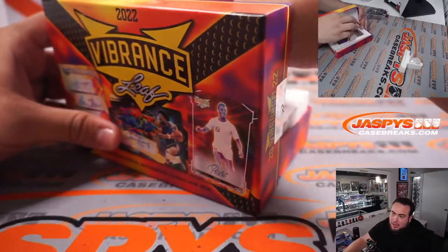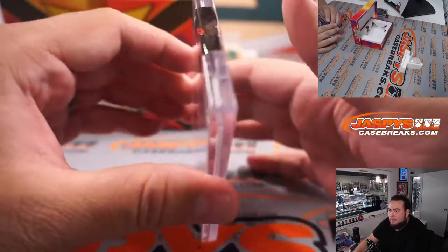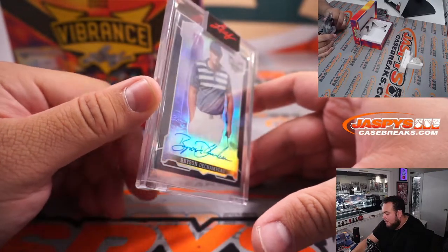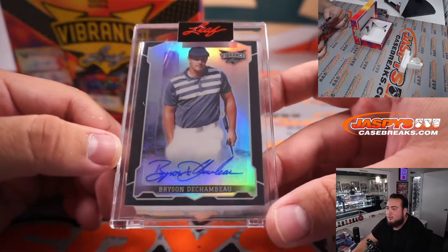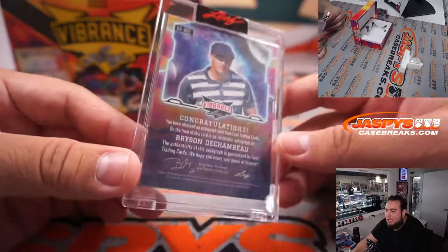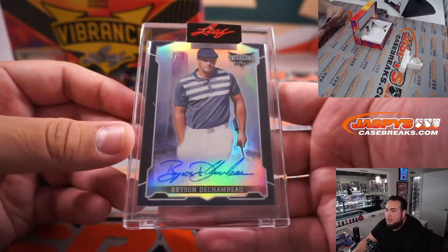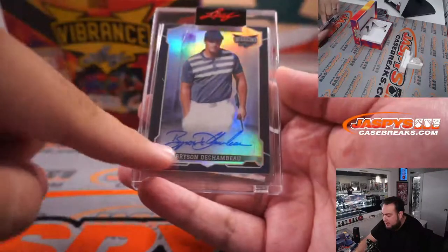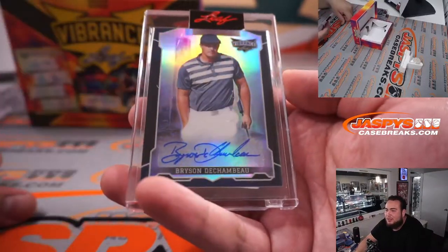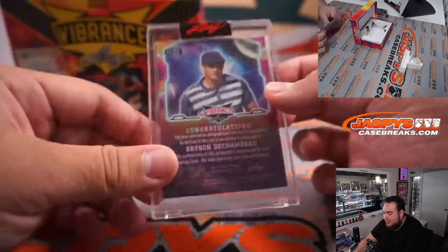Alright, here we go — good luck, last one guys. And Bryson DeChambeau — little golfer right there. Letter B, going to Jason. Not numbered. Nice little Bryson autograph right there. What a great signature — damn, look at that signature, that's penmanship right there. Imagine doing that a thousand times. Great sig, I must say.